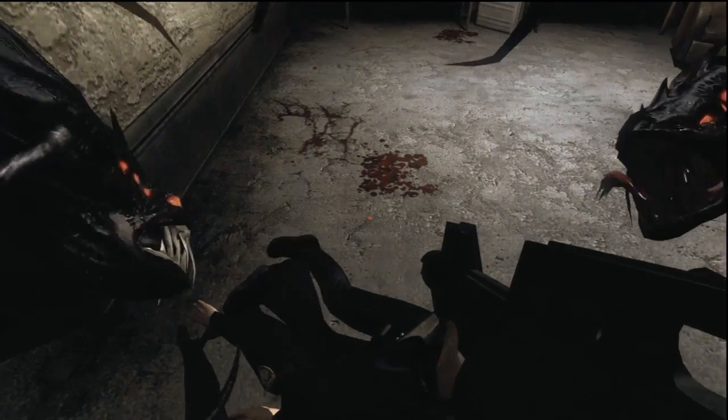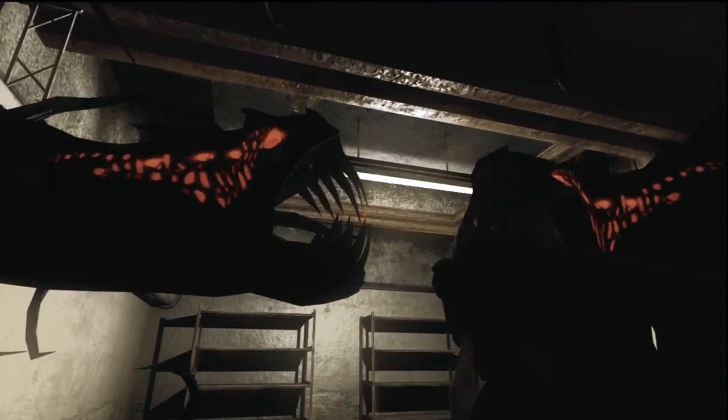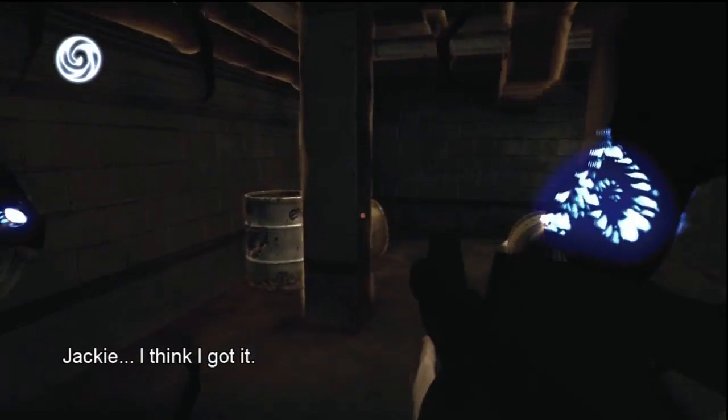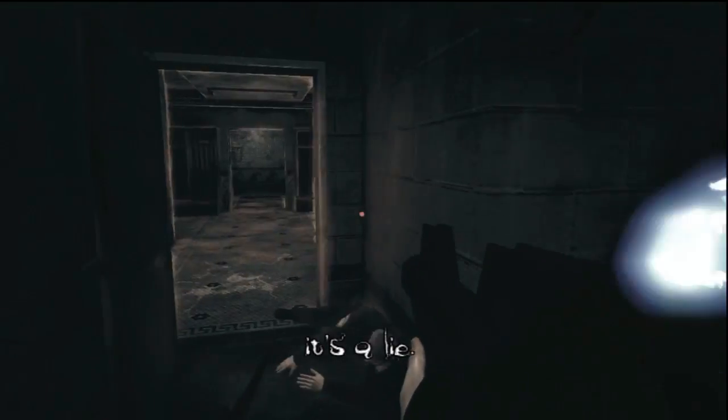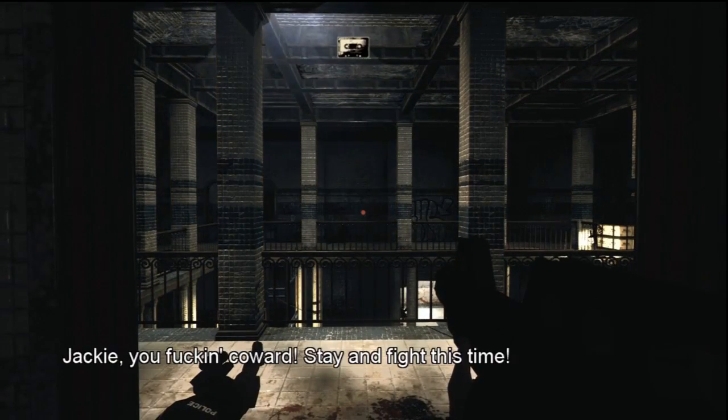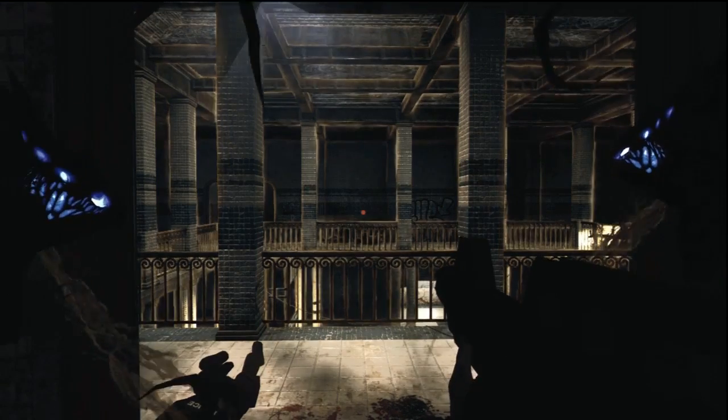Let's grab this suitcase and casually walk out, because what could possibly go wrong? This section is pretty rough. What you really want to do is try to get rid of these guys as they jump down. If you kill the dudes who rappel in very quickly, they're not going to spread out and start attacking you on multiple levels. But the difficult part is you have to take out that helicopter.